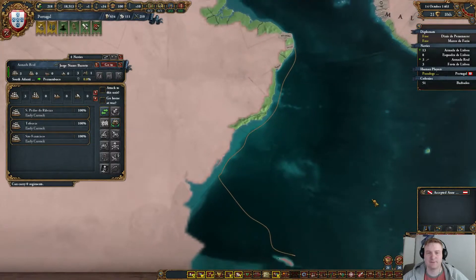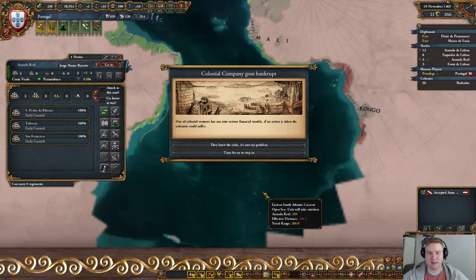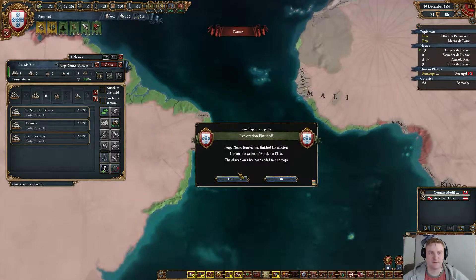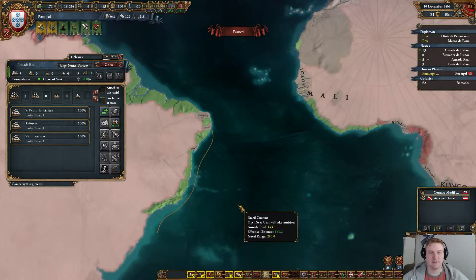He's heading back. So we are going for Saint Helena, which is also Africa by the way, and that should definitely be in range of the Cape. I should have taken the other one there, but anyway it doesn't matter. Exploration done, and he can now explore the coast of Rio de la Plata. Let's do that.